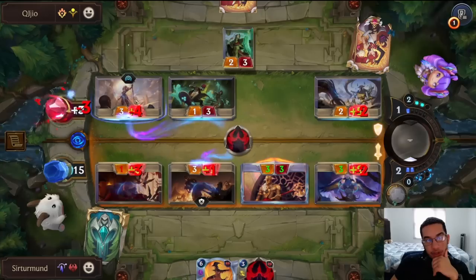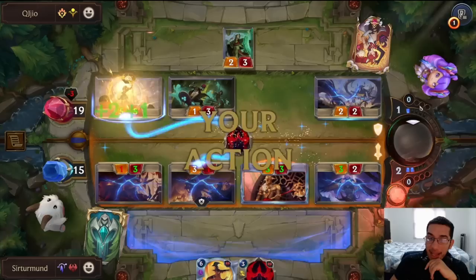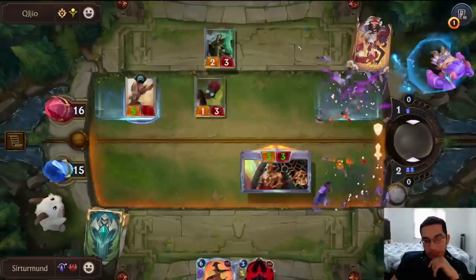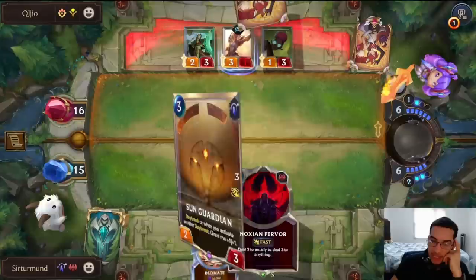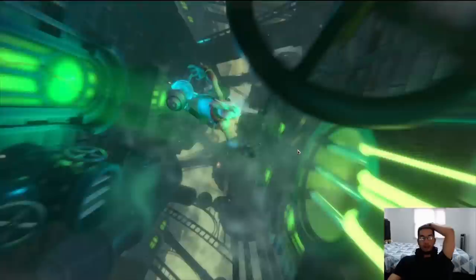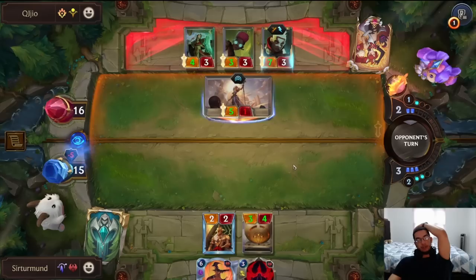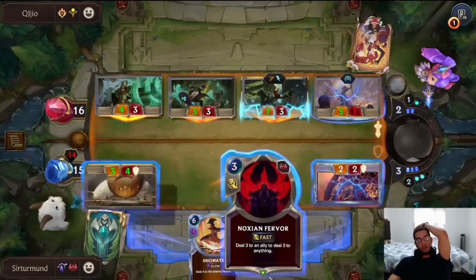I think we have to Fervor this Voice of the Risen. We have a chance to come back into the game, but not if the Voice of the Risen is on the field. You still have to get a champion — they predict. If they draw Jens, they win the game because they'll have access to leveled-up Jens and Fervor cannot kill her anymore. It's not Jens — it's Echo instead, which still lets them level up. We're going to have to Fervor the Echo, which still lets me get trade against the whole board, and now we're in a top-deck war.